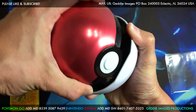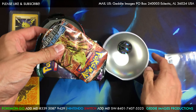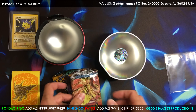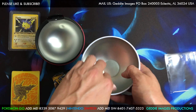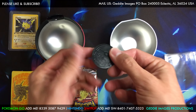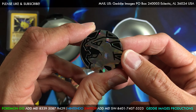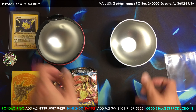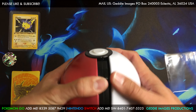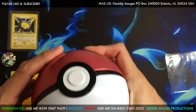Let's see what packs we got: Steam Siege of course, Sun and Moon, Guardians Rising, and a Base Set. And we got what looks to be a Tyranitar. There's a Pokeball — put that back. Then we'll get into this opening.